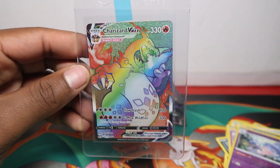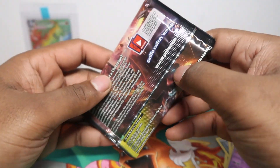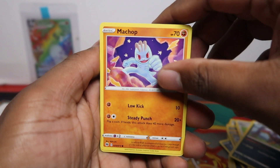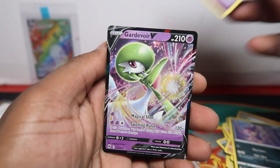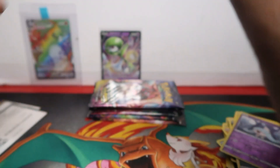Look at that — another Charizard added to the collection! I can't believe we got both today. Let's open some more. Going four from the back for suspense — you can usually peek on the side to see if there's something shiny, that's why I try from the back. We got a Guardable V here as well — this is too epic. Let me switch the battery so it doesn't cut out.